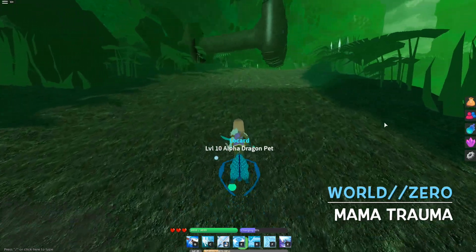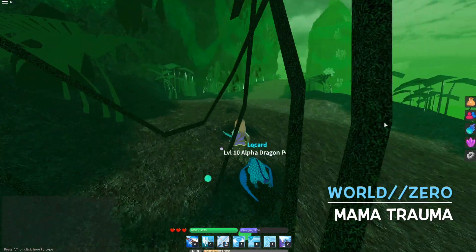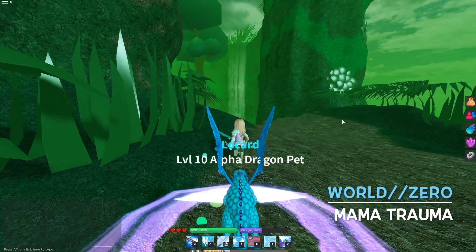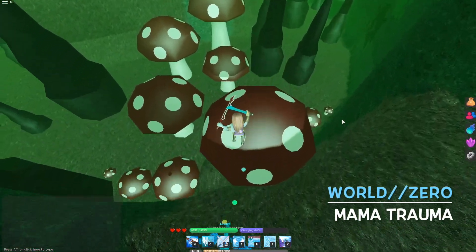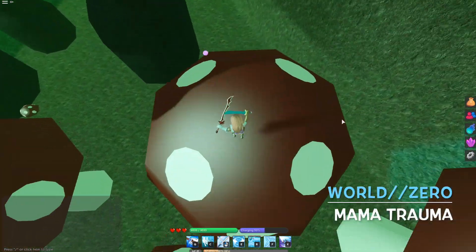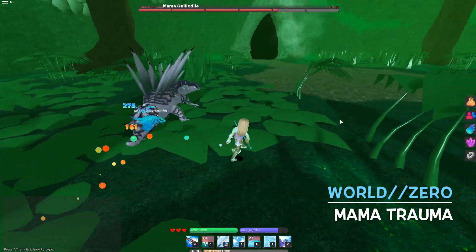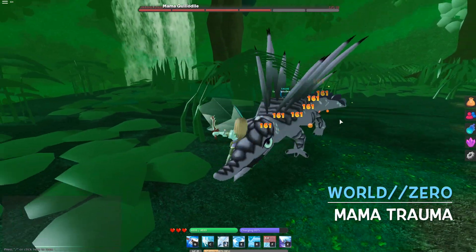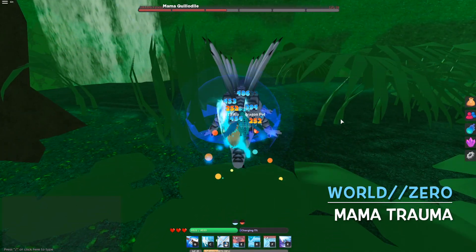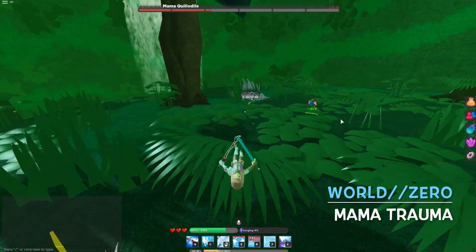This part is kind of hard at first. You won't have much of a problem if you are patient with the little pistons, since they can be kind of annoying if you get knocked off and need to walk all the way over again. Now we have to jump on these mushrooms to get to the boss room. And this is the Mama Quilladil — Mama Trauma. She shoots these spears at you, they're kind of venomous. She runs away and you basically try to attack her. Make sure not to get hit by her tail though, or else she can send you flying really far.